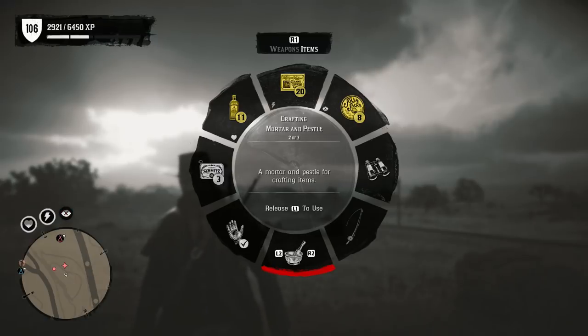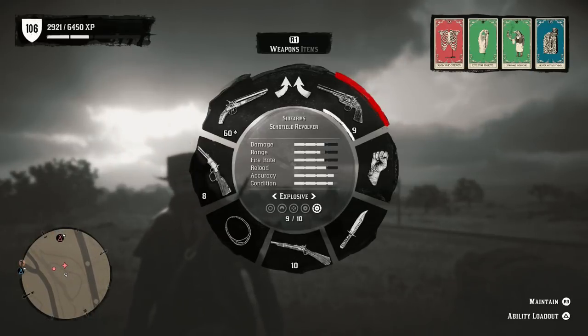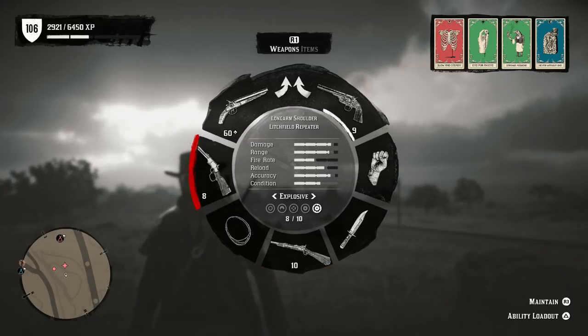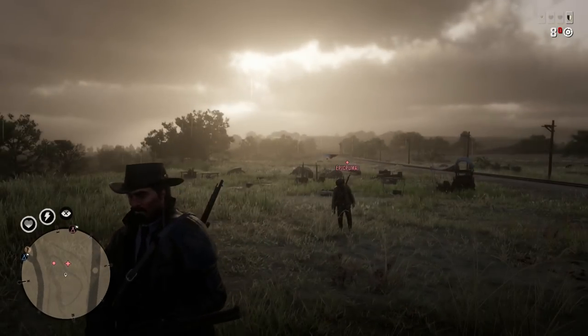Once you get the fat, you can just go ahead and craft it right away. You don't have to be at a campfire for ammo — you just craft it right then and there. You can only hold 10 of these bullets for every single gun: your revolver, your repeater, your rifles, your pistols.